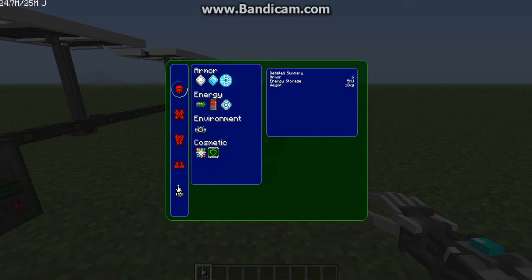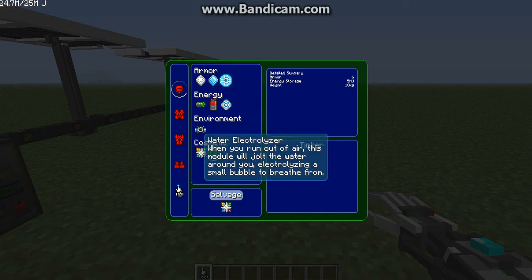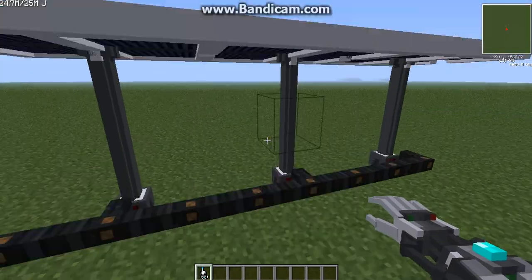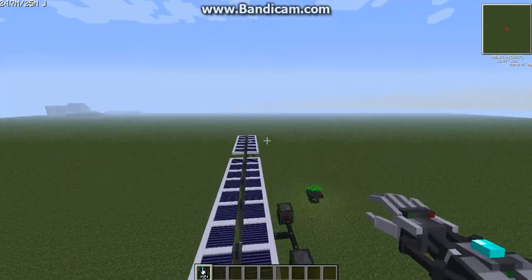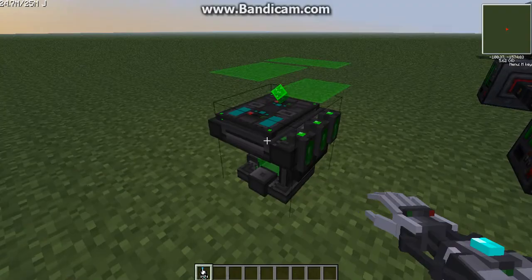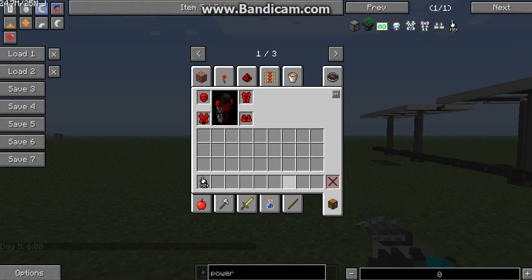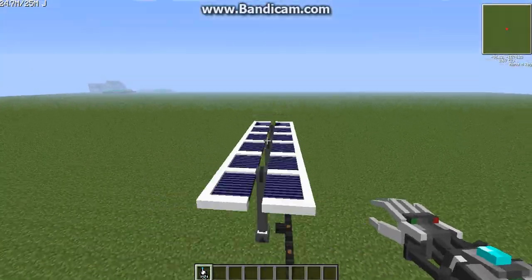For the helmet, there's not much — it's got the energy shield and the cosmetic stuff as always. The main unique thing is the environment feature: if you run out of air, it electrolyzes the water around you, creating a small bubble to breathe from — basically added breathing time. It's sort of nice if you do a lot of underwater exploration, but most people don't, so the helmet is basically the most useless part of the entire kit.